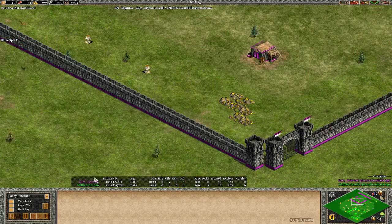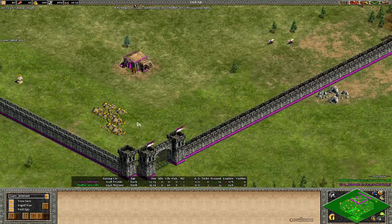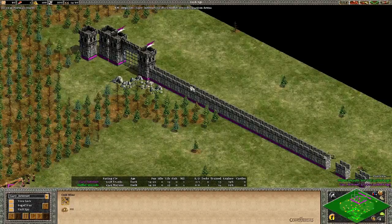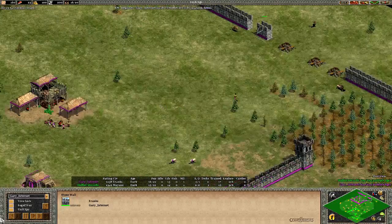Starting with the map here - we can go relatively fast. GaryInternet got two relics inside, which is already awesome. He's got the main gold forward, not really nice. The second stone outside. The third gold outside and forward as well. Extra gold inside varies. The main stone in the back - really nice. The boar is safe in the back.